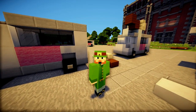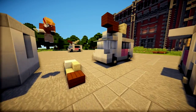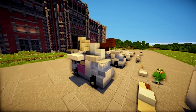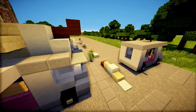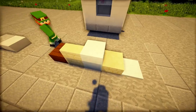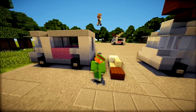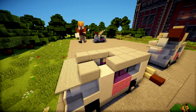Okay guys, as you can see to my left is a completed ice cream van with a delicious melting ice cream cone on it. To add the ice cream cone, go over to the side so you can see all the ice cream. We're going to add snow blocks, sandstone half slabs, sandstone stairs, and wood slabs to finish off our ice cream van — here we go!